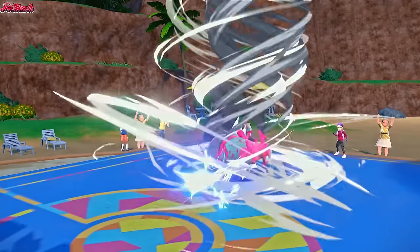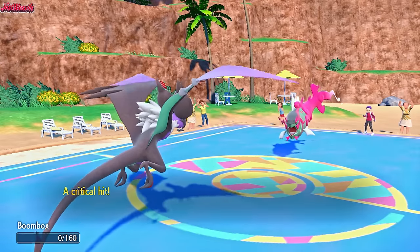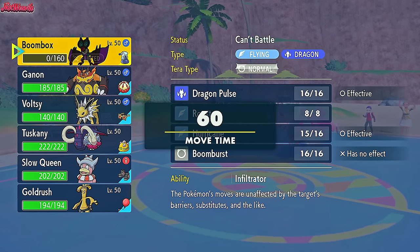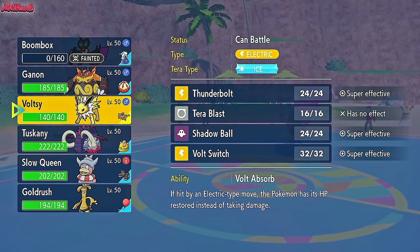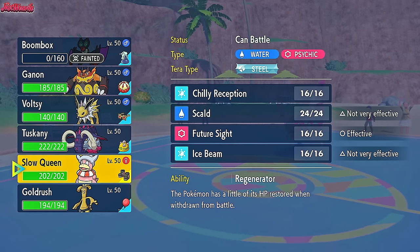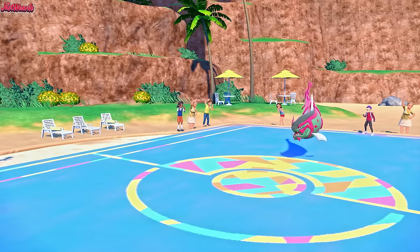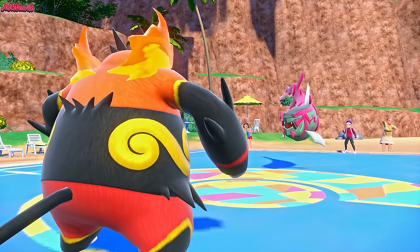I don't mind Noivern going down here — it's not the end of the world. What we can do is go into Emboar and Tera Grass Trailblaze, or we can go into Jolteon — but they have two ground types in Gastrodon and Ursaluna. If we assume they're Choice Band locked into Liquidation, we should go into Slowking for a Future Sight. But that Liquidation didn't do enough damage to be Choice Band — surely not. Let's make the Emboar play. We go into Emboar, take some Stealth Rock damage — unfortunate, but it is what it is. We'll Tera Grass Trailblaze straight away — Trailblaze may actually KO the Baxcalibur from its current health.